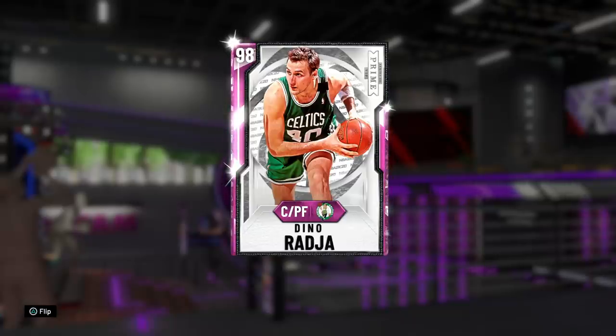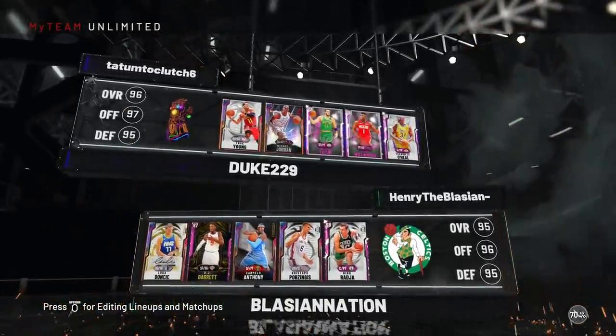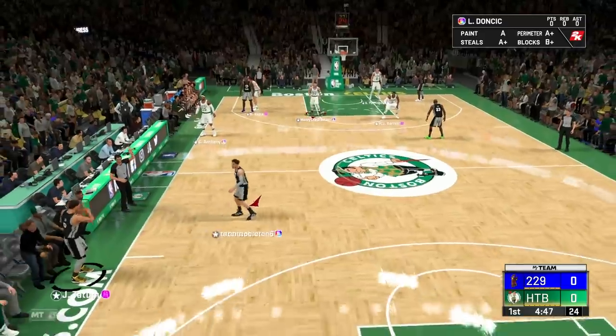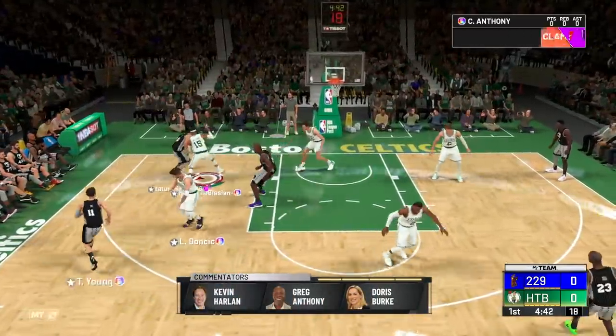Without further ado, let's hop into a game and see what Dino is all about. Our matchup today: Trae Young, Michael Jordan, Tatum, Zion, and Shaquille O'Neal. I was hoping for a better center, but this will do. Welcome back to another HTB gameplay — I'm excited to get a gameplay with this card.